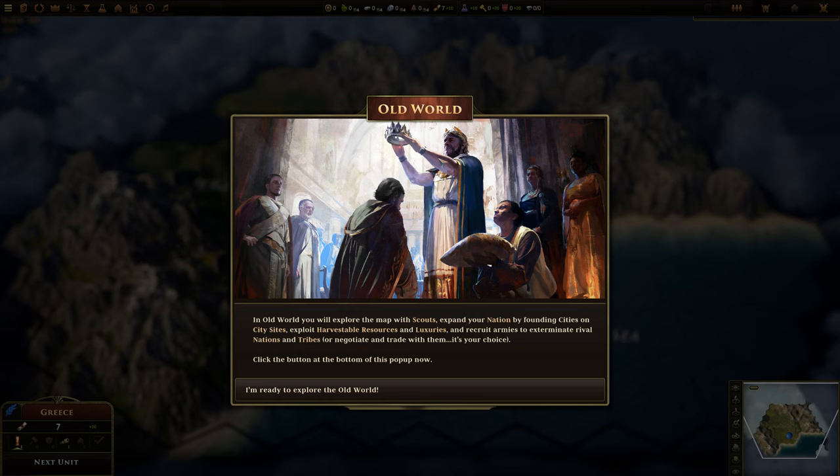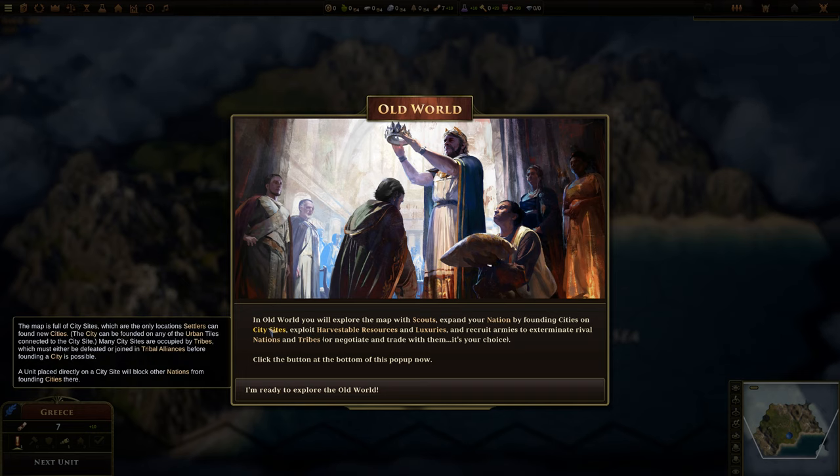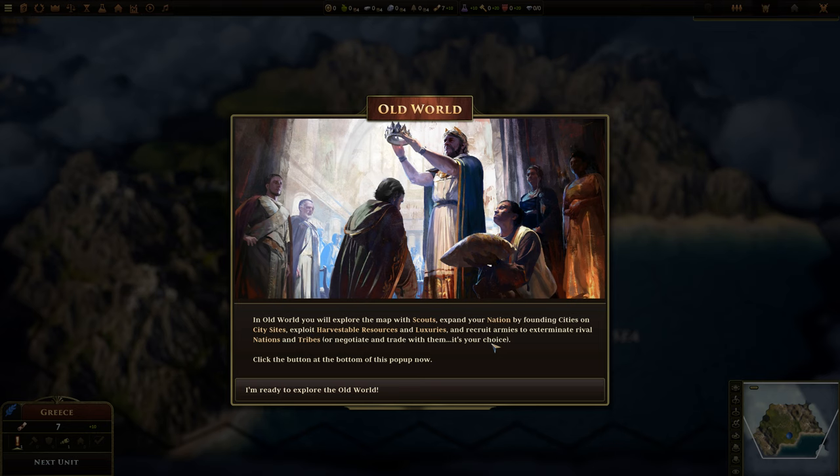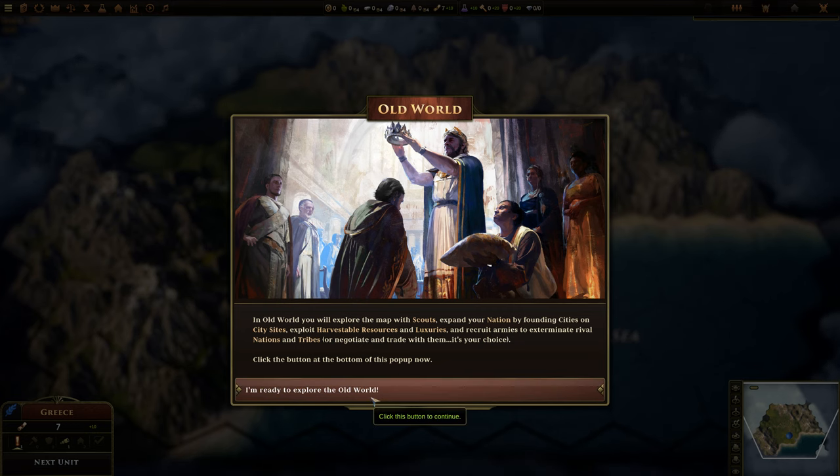In the Old World, you will explore the map with scouts, expand your nation by founding cities on seasides, exploit harvestable resources and luxuries, and recruit armies to exterminate rival nations and tribes — or negotiate and trade with them. It's your choice. I'm ready to explore the new world. Let's go.